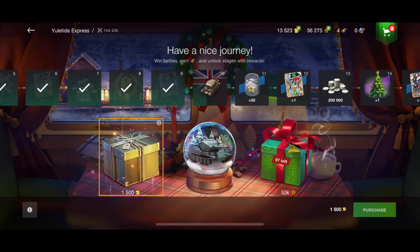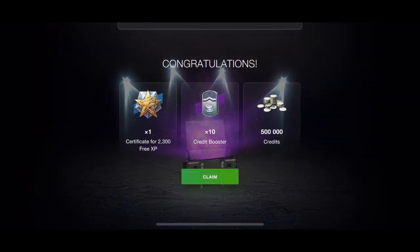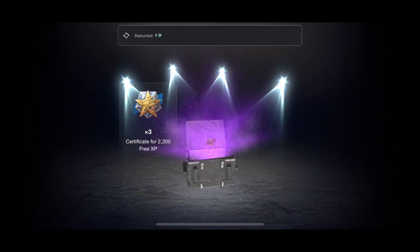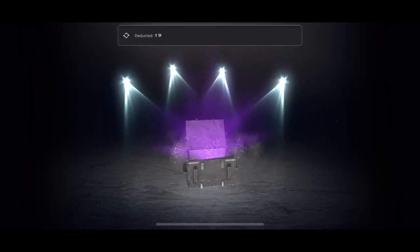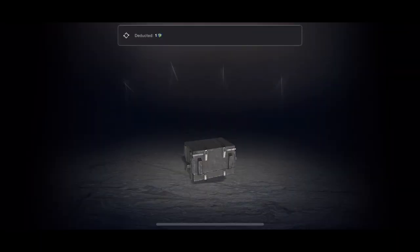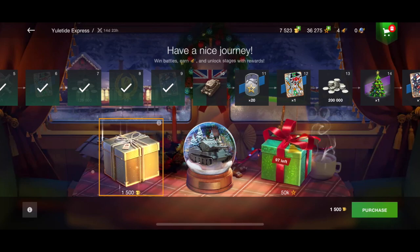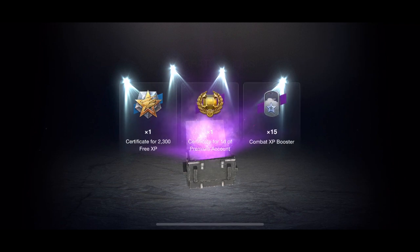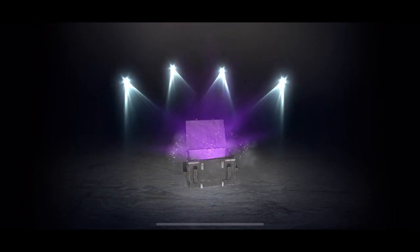They say if you get 10 snow globes you're guaranteed to get the tank. So let's say on average you get a snow globe every five boxes — assuming you're opening boxes for gold; there are other ways to get snow globes through event activities, but being optimistic, let's say five boxes per snow globe. That's 50 boxes, basically 75,000 gold, which is basically over 200 euros. So that's the kind of money we're looking at if you want to guarantee it.